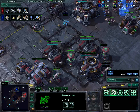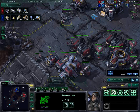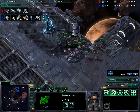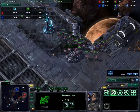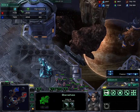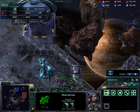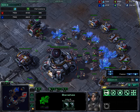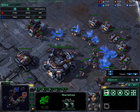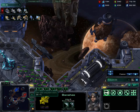This Banshee is sitting in plain sight of the Observer, so I can see everything that's going on. That's another reason I like two-gate Robo — you get the scouting information. Notice the difference: he has 28 workers and I have 26. This is why I don't like going much over 26 Probes on one base. Without Mules, we're pretty much the same, so you get diminishing returns pretty quickly. Maybe he's getting 20 more minerals per minute — not worth the extra workers unless you're going to expand.